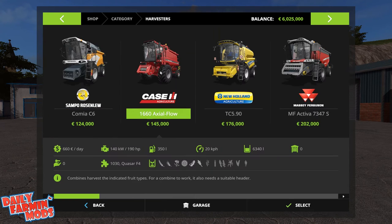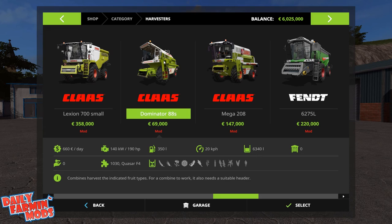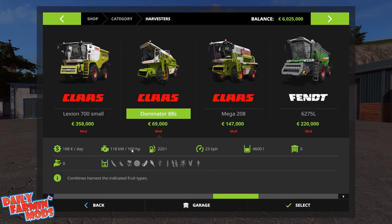Here we're talking about these two babies: the Dominator 88 class and the Mega 208. The Dominator is 69,000 and the Mega 208 is 147,000 euros. Horsepower: 160 — let's talk about the Dominator first.